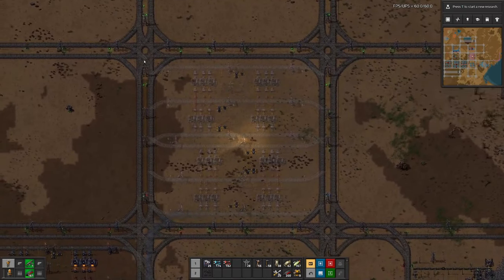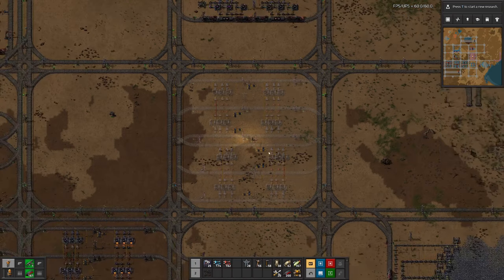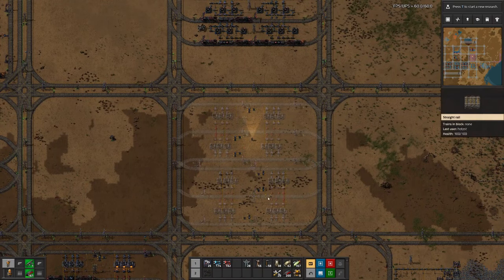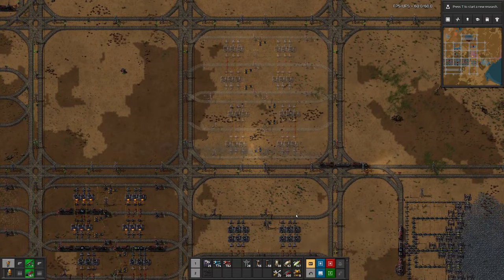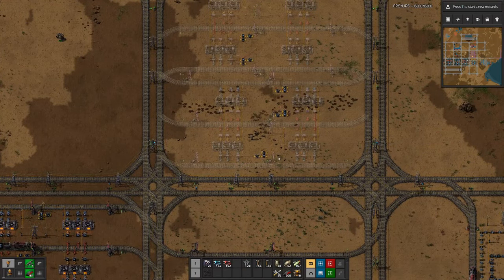Next step is putting in this blueprint, setting it up for stone smelting, and setting up a train — complete with waiting bay of course. I will do that real quick — well, for me it won't be that quick, but for you it's just a few seconds.